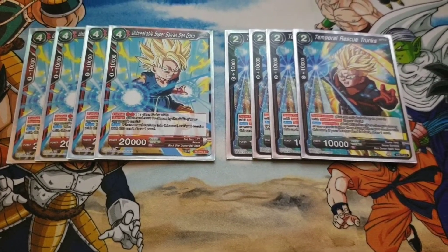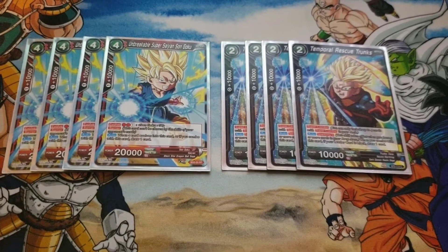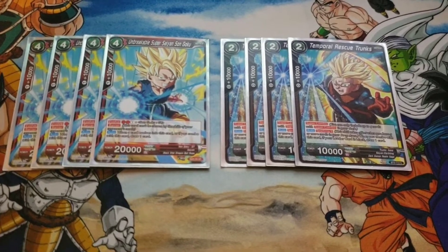We are playing 8 Super Combos — Unbreakable Super Saiyan Goku and Temporal Rescue Trunks. This allows us to draw cards and increase our attacks by 10,000. You usually use them offensively, but sometimes you need them to be a little more defensive.